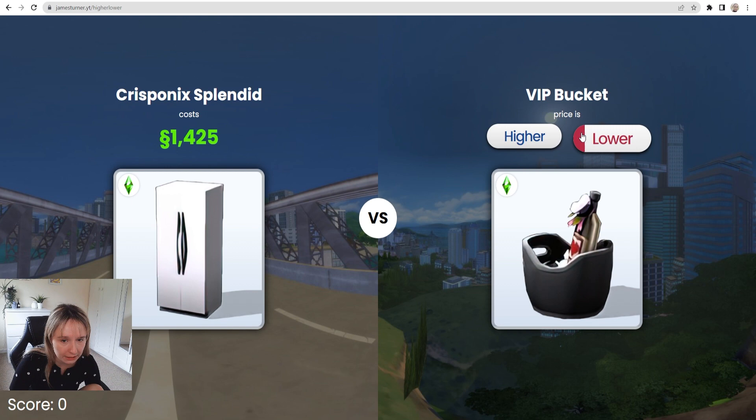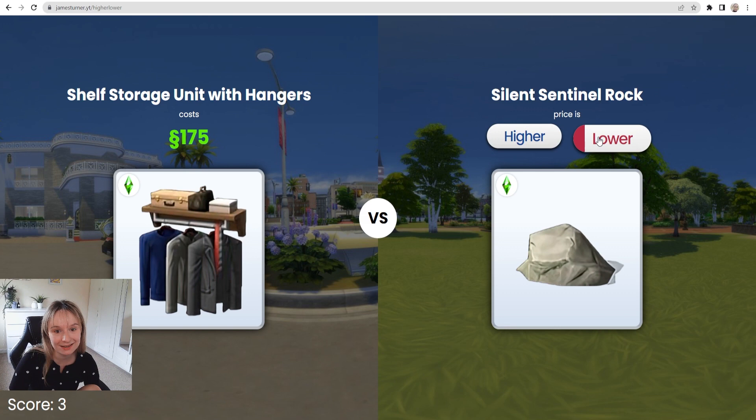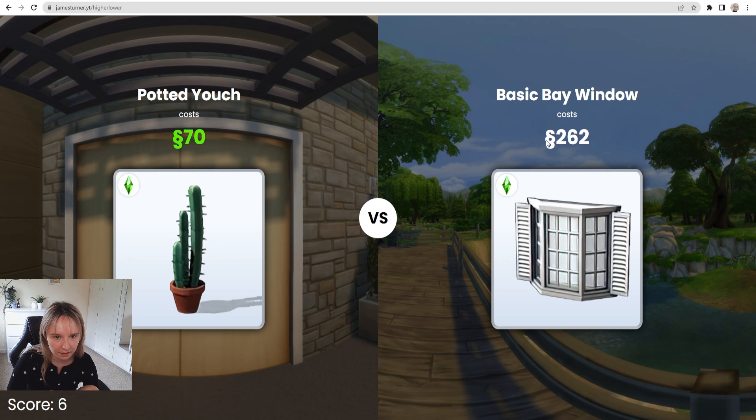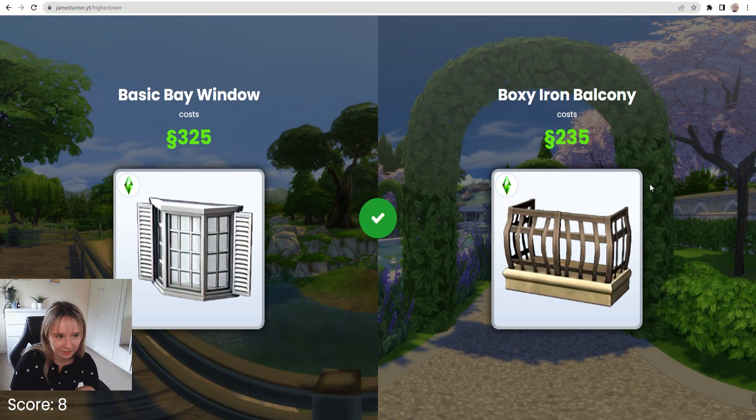Lamp — lower. Storage unit with hangers — higher. Yes. Silent Sentinel Rock — well, surely it has to be lower. I'm not paying 175 for a rock. Oasis dining table — higher. 100% higher. Potted — lower, I don't wanna jinx myself. Basic bay window — that has to be higher. Good. 325 — that's so spenny for that window. Boxy iron balcony — this is where I actually have no clue, I never use balconies. I'm gonna say lower. Thank God, that was such a good guess.